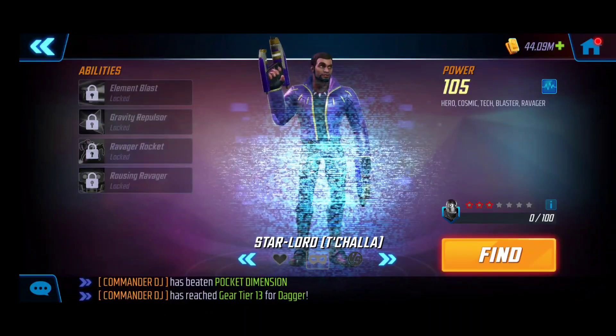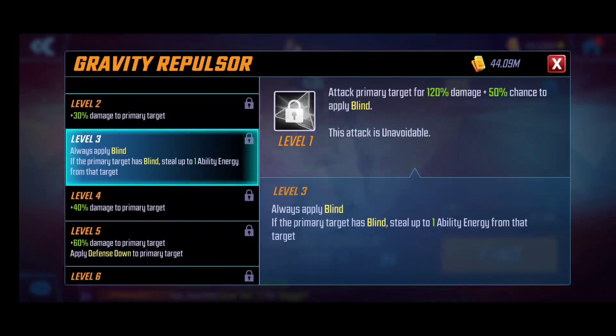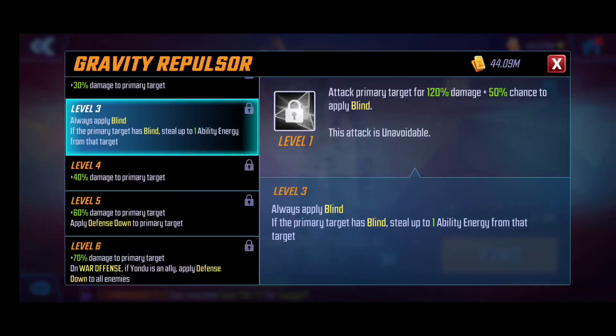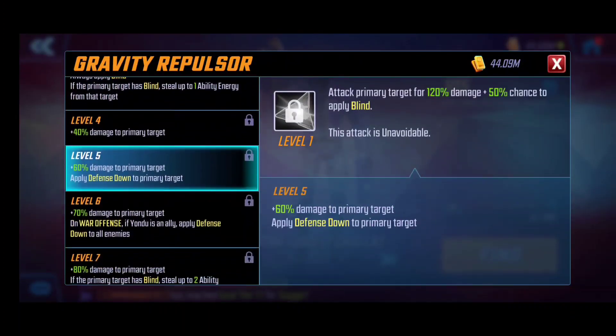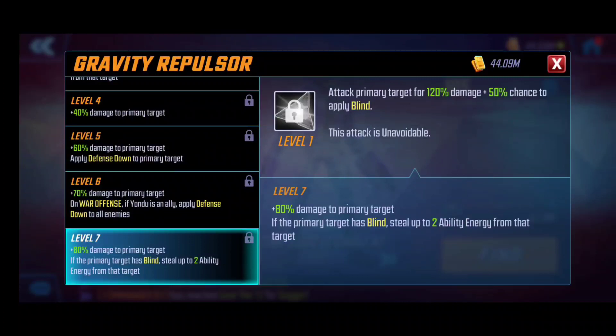Gravity Repulsor is his special ability. Similar to the original Star-Lord, he attacks the primary target with a 50% chance to apply Blind. Leveling this up, he has the unique ability to steal ability energy when the target is Blinded — a newer mechanic in the game. He also applies Defense Down as you level up, and at level 6, if Yondu is an ally, Defense Down applies to all enemies. At level 7, he can steal up to two ability energy, making this a big T4 recommendation. This can counter Dr. Doom by stripping the energy he needs to activate his ultimate — T'Challa controls Dr. Doom very effectively.